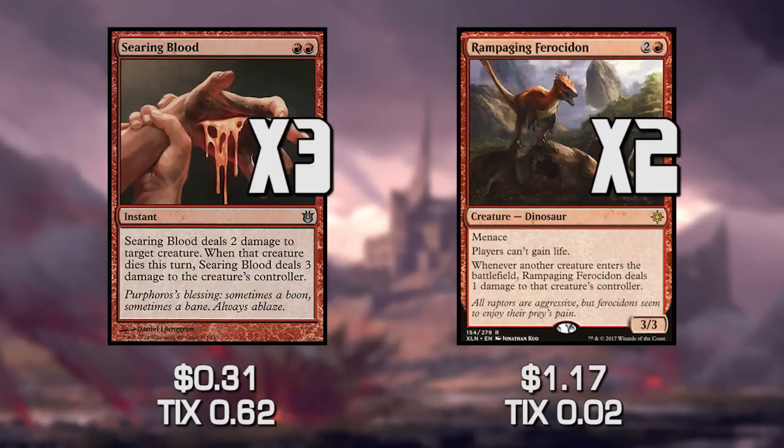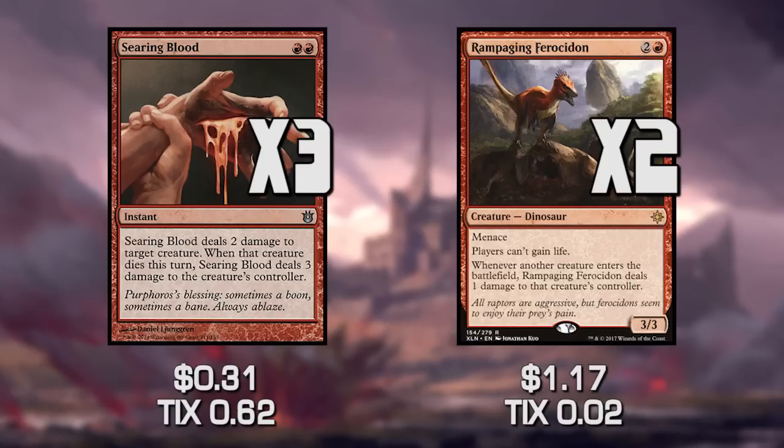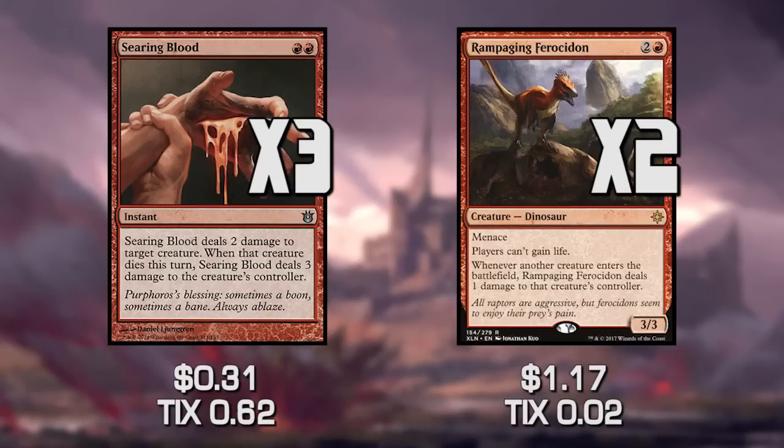Jumping over to the sideboard: the first two cards are Searing Blaze and Rampaging Ferocidon. Both of these help deal with creature-heavy decks. Searing Blaze does two damage to target creature and, when that creature dies, three damage to that creature's controller — great removal plus face damage. Rampaging Ferocidon prevents our opponents from gaining life, which is very relevant, and whenever another creature enters the battlefield it deals one damage to that creature's controller, so against token decks like Lingering Souls they take extra damage. It also has menace.